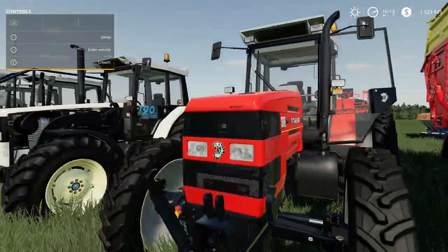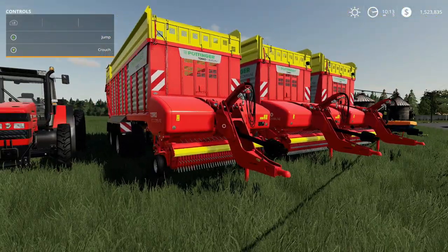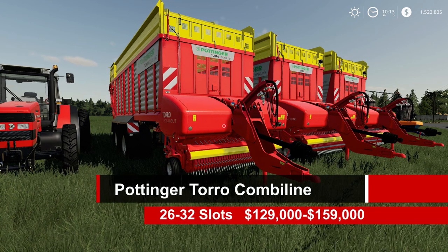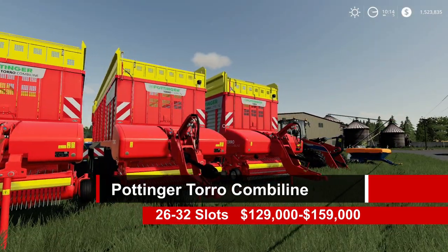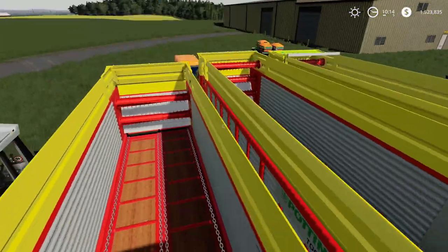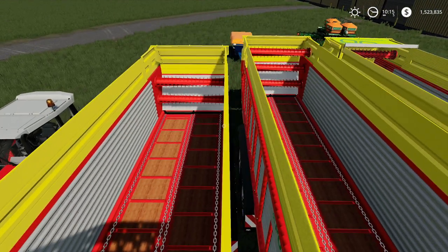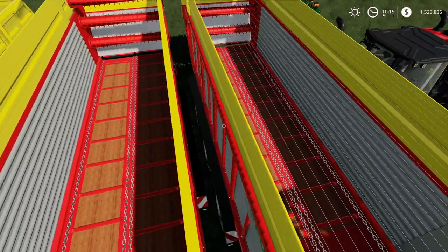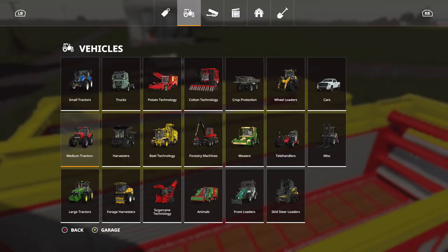Nice shutting-off sound too, and the door opens back up when you exit. Wow! The next mod is the Pöttinger Toro Combi Line — 26 to 32 slots, $129,000 up to $159,000. There are three different ones — you can see they have different options; this one has two discharge rolls, this one has three, and this one also has a little tarp on the back.